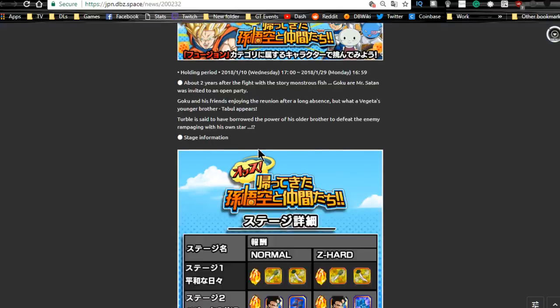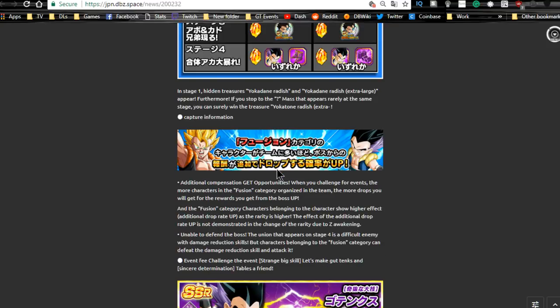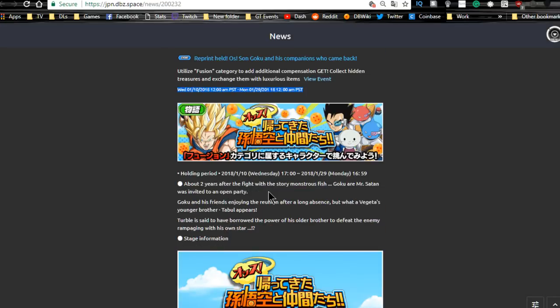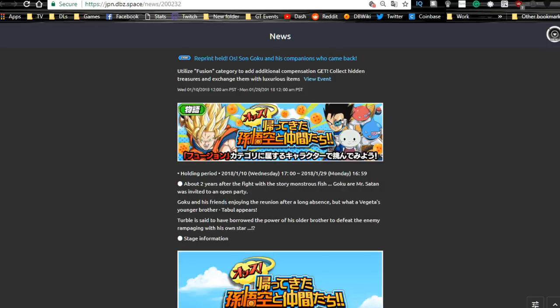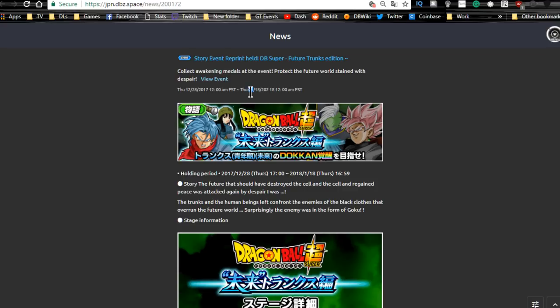Now moving to the JP side. On the 29th we have the Tarbol event — Tarbol is farmable from stage two, Dokkan awaken metals from stage three, and the base form Gotenks is on stage four. You can feed them into the strength and agility base form Gotenks before you Dokkan awaken them. Tarbol Dokkan awakened is not that great. Also notably, grind radishes from stage one and purchase items from the Baba shop. This event runs until the 29th — almost a full month.